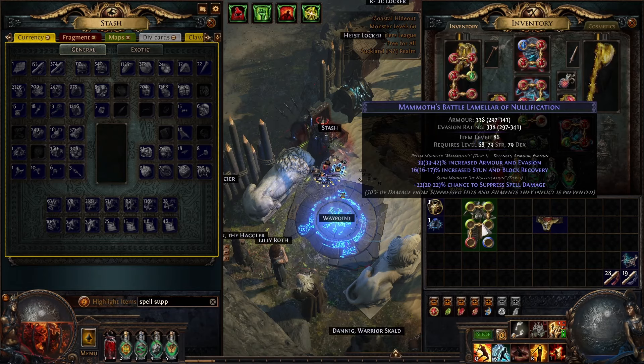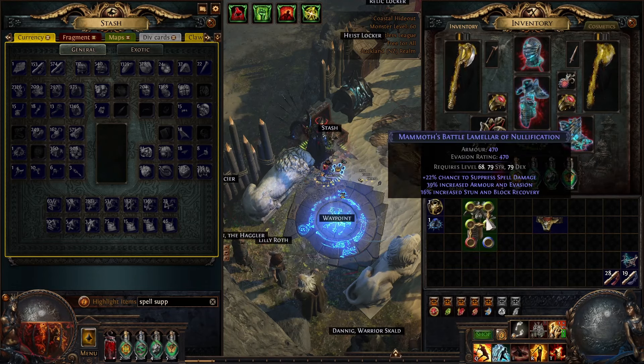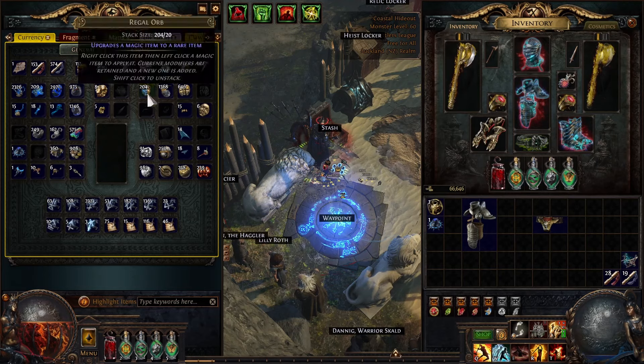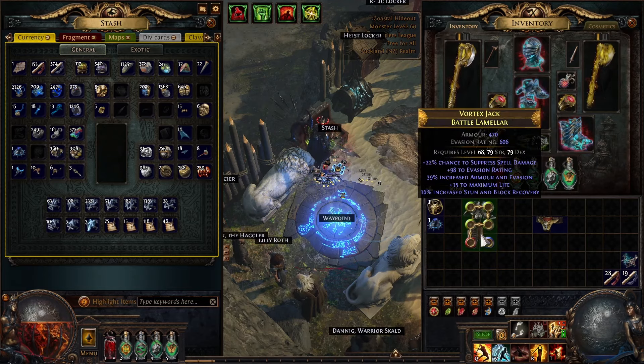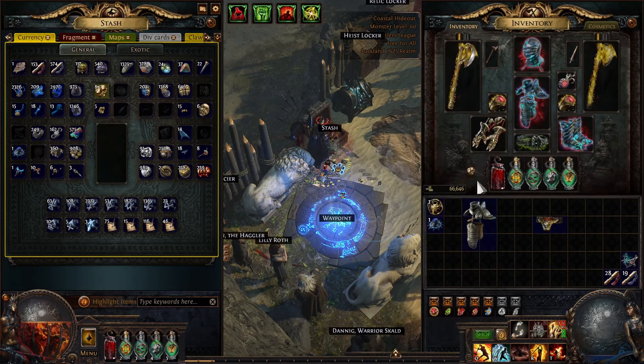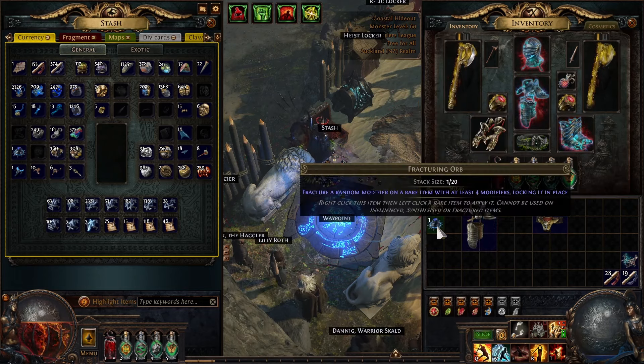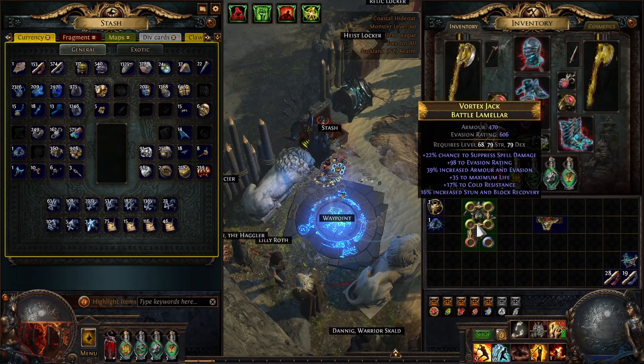What we're looking to do is fracture the chance to suppress spell damage onto the item. To fracture something it needs to have at least four mods. So we're going to make this four mods by regaling and then exalting. We don't really care what the other mods are because we're just going to try to fracture the spell suppress, and if we don't then the item's bricked basically anyway. So I've just got four mods on it.